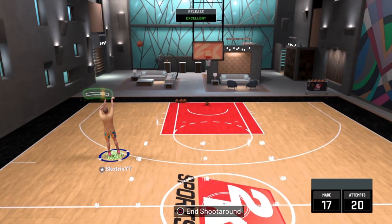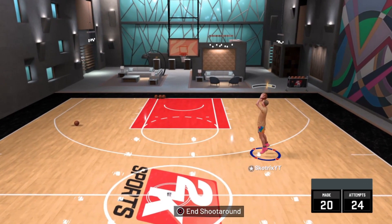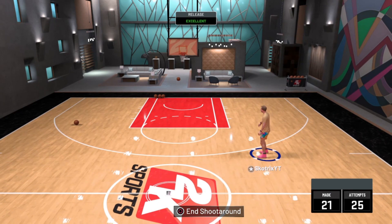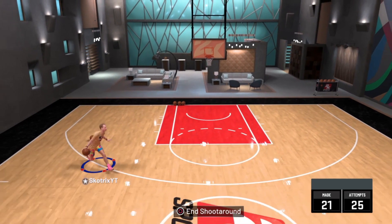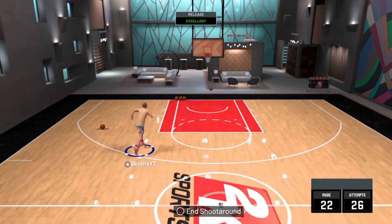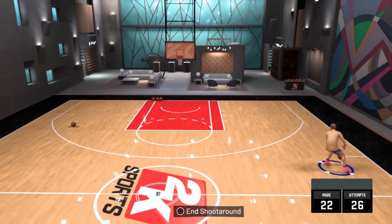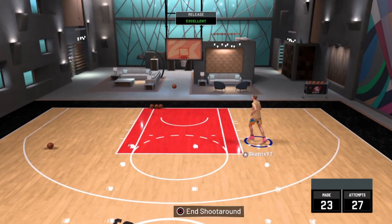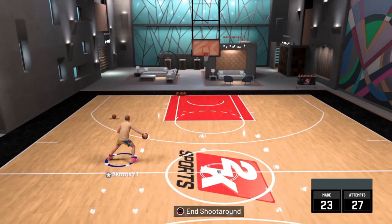I have two super good jump shots after the most recent patch and I promise you these are the most fire jump shots in the game. These jump shots work for every single build and also in every single game mode — whether you're playing offline, my career, park, rec, pro-am, or cages. They are both custom jump shots so you are going to need the jump shot creator, but luckily you don't need to do anything to unlock it this year.